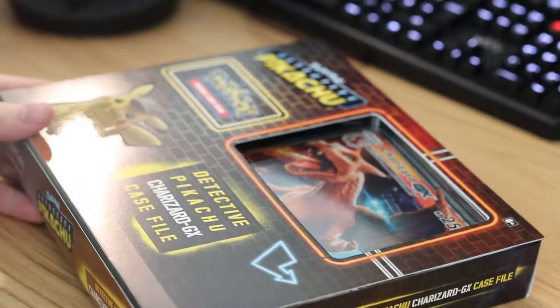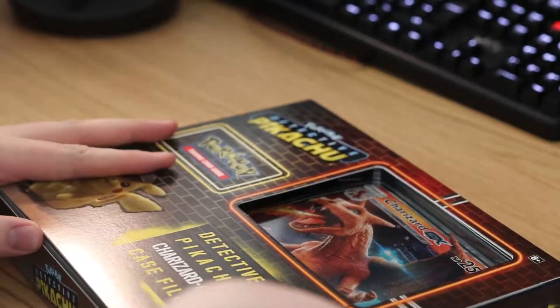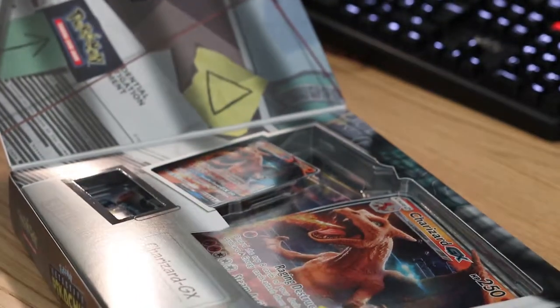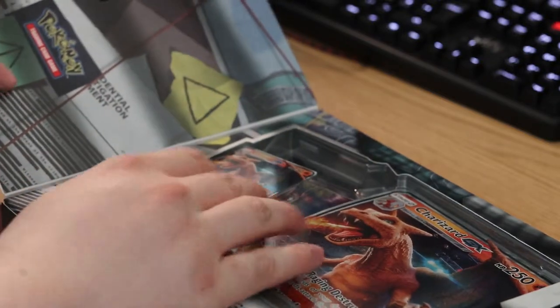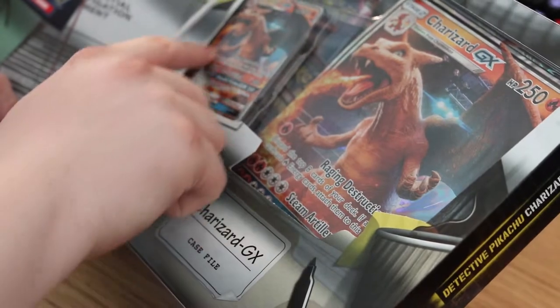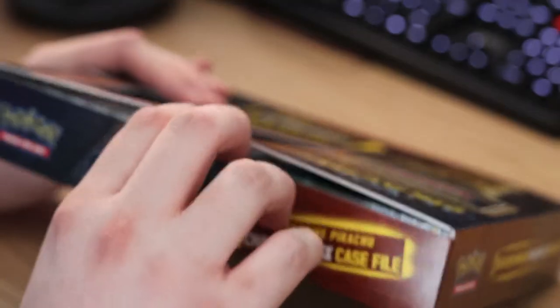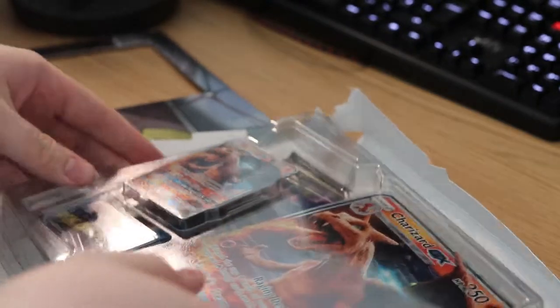Let's just pry this thing open. Get that shrink wrap off there. The packaging has this front you're supposed to be able to rip up like this, but it's on there with some kind of glue I guess. Inside we've got the big novelty card and also the playable Charizard GX movie promo card. I'm gonna see if I can open this without actually breaking the box — seems we actually have to break the box to get into this.